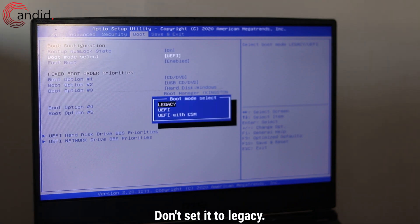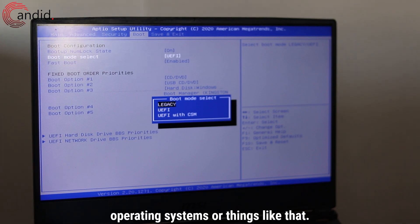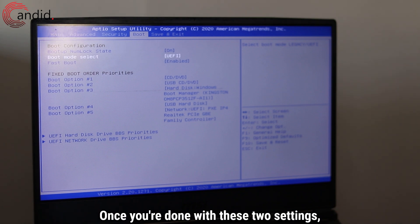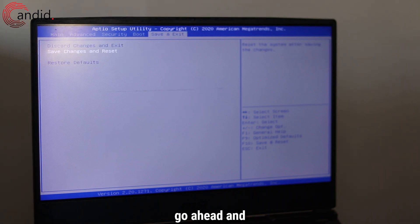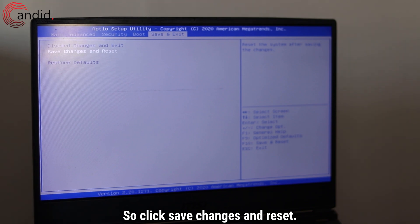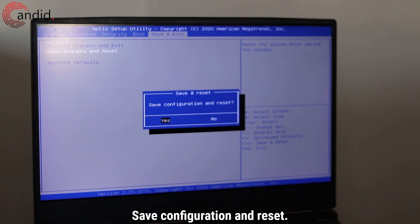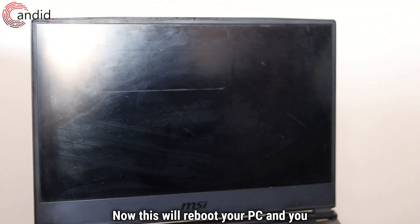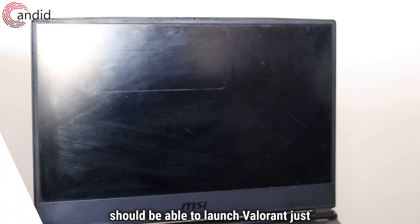Don't set it to Legacy — that might help when installing some operating systems, but in most cases UEFI is the way to go. Once you're done with these two settings, go ahead and save your changes. Click Save Changes and Reset, press Enter, confirm Save Configuration and Reset, and press Enter again. This will reboot your PC and you should be able to launch Valorant just fine.